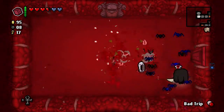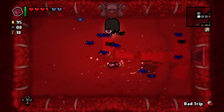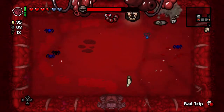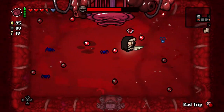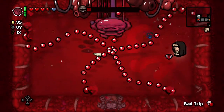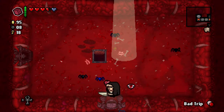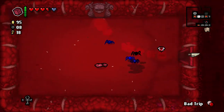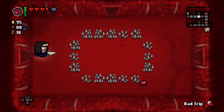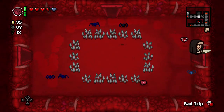I'm taking more damage than I'm happy about at this point - this is just Utero 2. Maybe I should go back for my health before dealing with Mom's Heart. Actually no - I can beat Mom's Heart with our current amount of health, that's not a problem. I'm just a little slow, that's all. The only reason I wanted to do it this way is just because there's a chance I was going to go down to red hearts, and I'd rather lose red hearts than soul hearts.